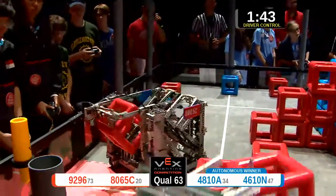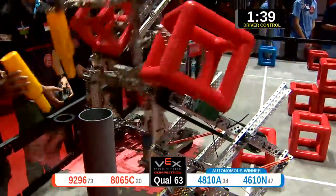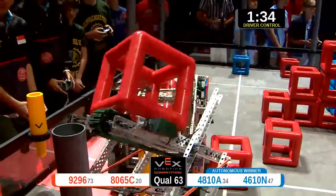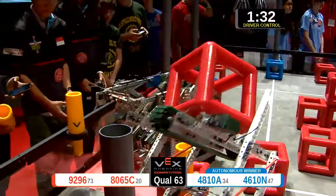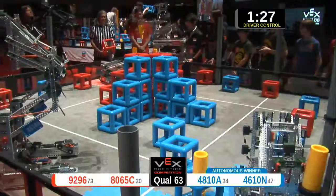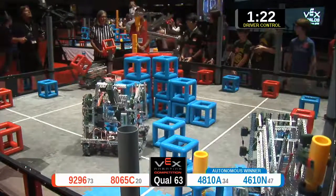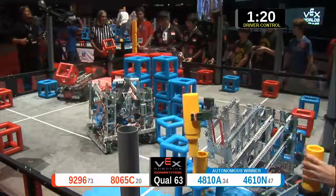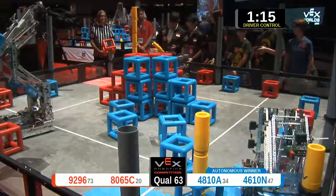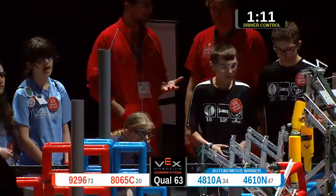And these robots are off. Red Alliance is going straight for those pegs to build their sky rise, while partners 92-96 go to do some secondary scoring on those wall posts. The Blue Alliance is doing pretty much the same thing — let's see who can do it the fastest. The Red Alliance is moving pretty fast, I'd say. 80-65C putting those pegs up like it's no one else's business.